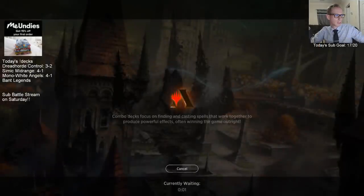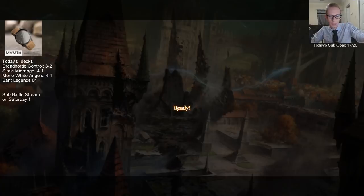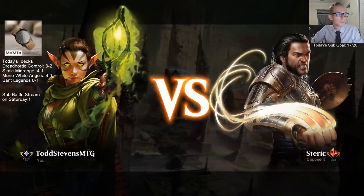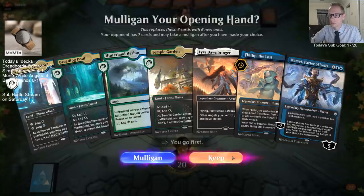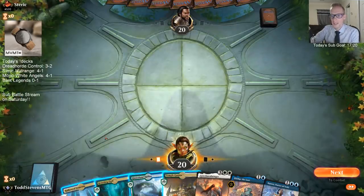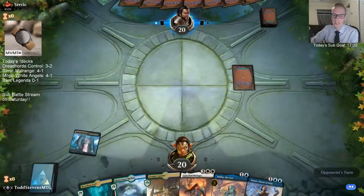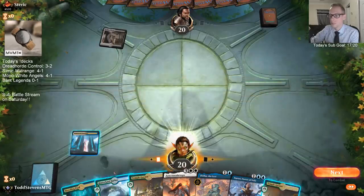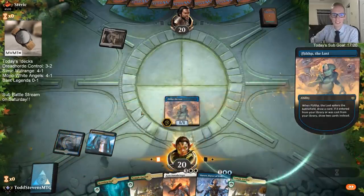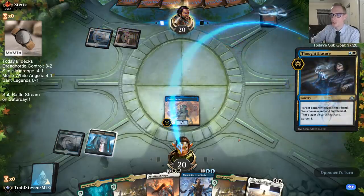We needed Urza's Ruinous Blast over there. We're 0-1. The last three matches I played off-stream were also against Mono Red, so that's four in a row for me against Mono Red. Ruinous Blast exiles stuff, so the tokens would not have died — they would have gotten exiled. Every game they did not have Steamkin on turn two I won, and every game they had Steamkin on turn two I lost.